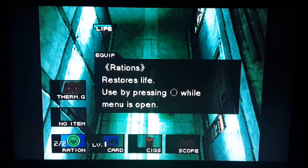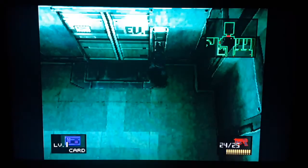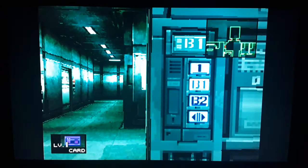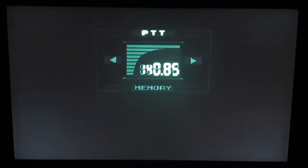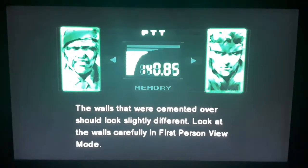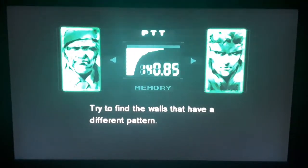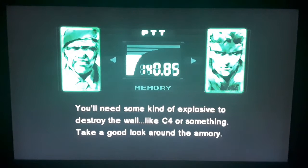Thank you. The walls that were cemented over should look slightly different. Look at the walls carefully in first-person view mode. Try to find the walls that have a different pattern. Try hitting the wall — maybe it'll sound different too. You'll need some kind of explosive to destroy the wall, like C4 or something. Take a good look around the armory.